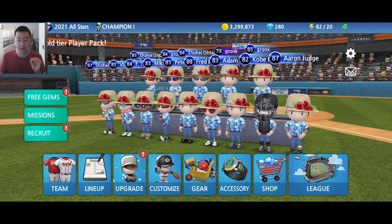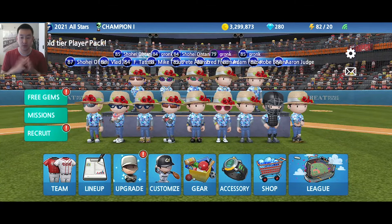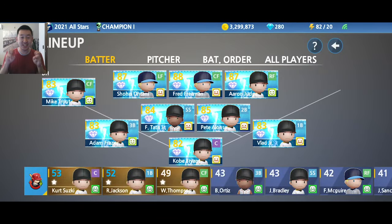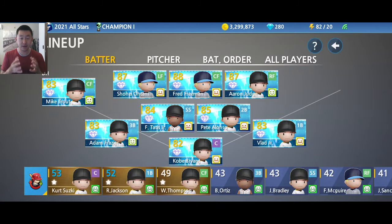There are two basic ways to upgrade your players. First, through the tiers — these use badges. You can see I have all diamond tier players. The tiers are recruits, bronze, silver, gold, platinum, and diamond being the final tier. The second way you can upgrade your players is with experience and EXP trees. We'll talk about that later.